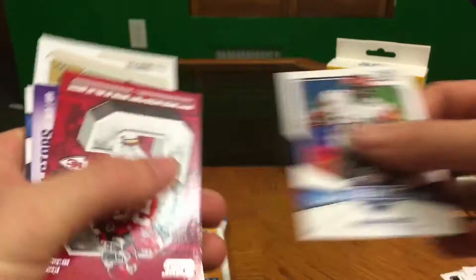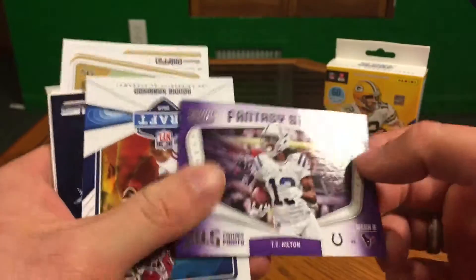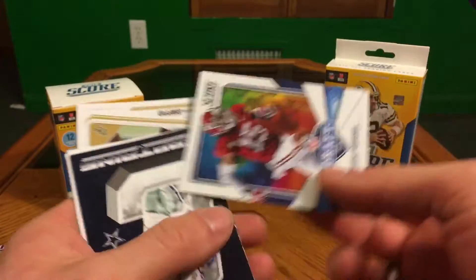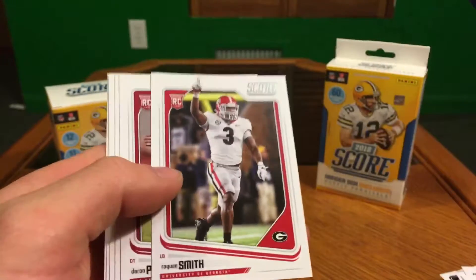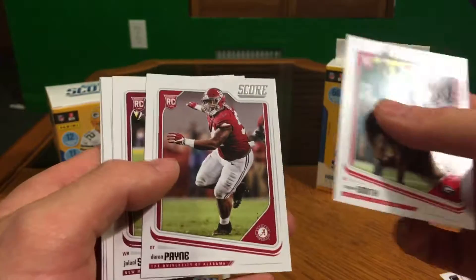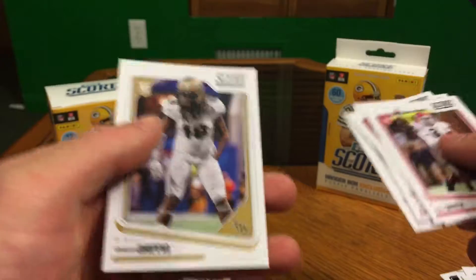Rashad Penny Draft. Captains Eric Berry — that's nice, I like the Captains cards too. Fantasy Stars TY Hilton. Ronnie Harrison Draft. Jason Wynn Captains, Raekwon Smith. These are our rookies: Darren Payne, Jaleel Scott, Rashad Penny, Logan Woodside, and Shaquem Griffin.